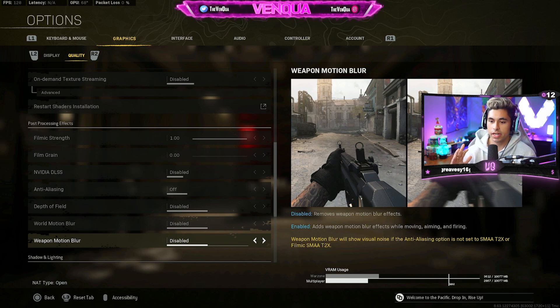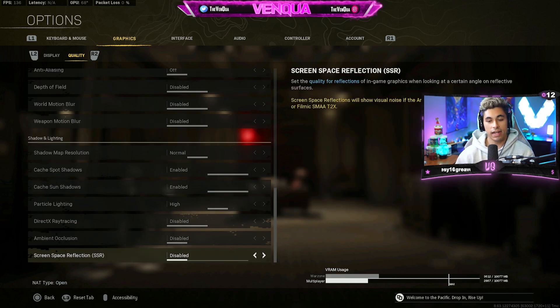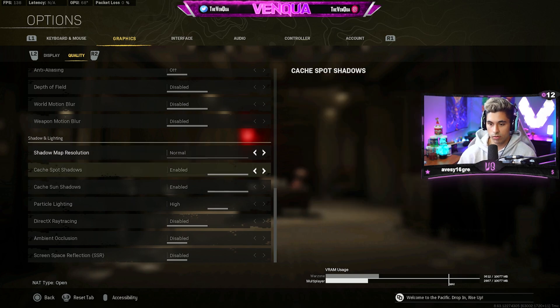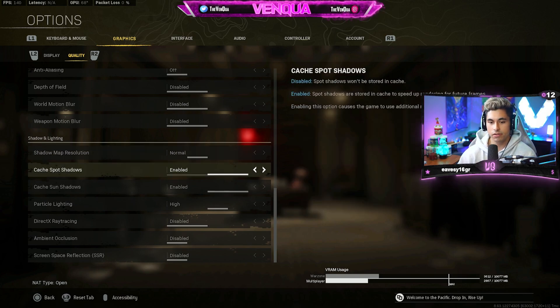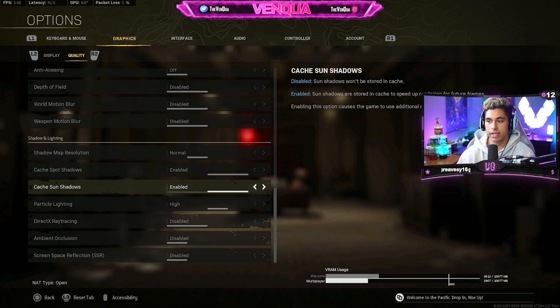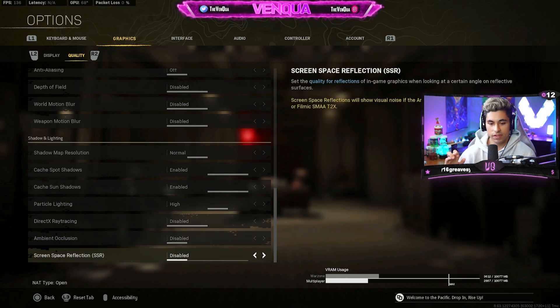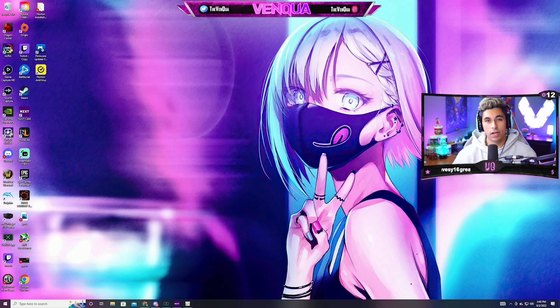Gore effects disabled and on-demand texture streaming disabled. For the post-processing effects, keep every single one of these disabled or off and keep your filmic strength at 1. For shadow and lighting: shadow map resolution at normal, enable both cache spot shadows and sun shadows — that helps your RAM and future rendering speed. Particle lighting at high, and keep direct ray tracing, ambient occlusion, and SSR all disabled.